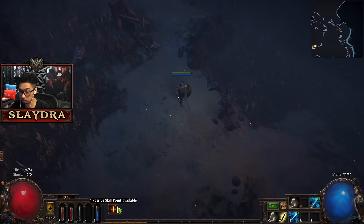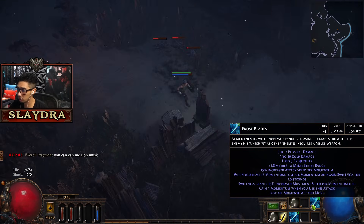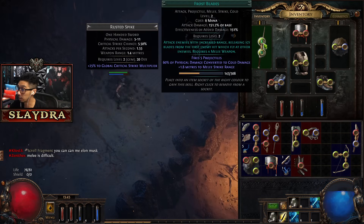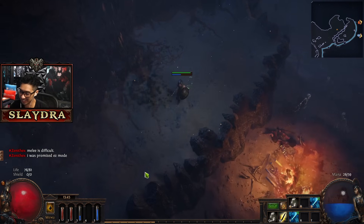By the way, the game never pauses. We're going to get more attack speed and more projectile damage. You'll see, as far as our skills go, it'll tell us on the skill what it is - like this one is an attack, projectile, melee, strike, and cold. So it does all of those things.